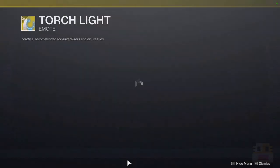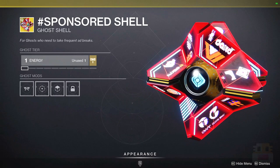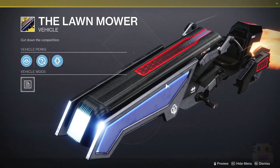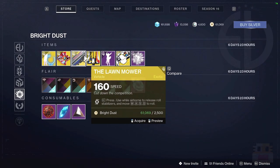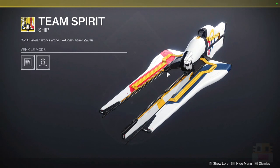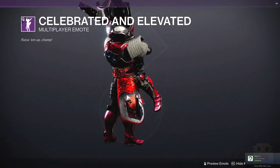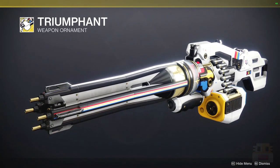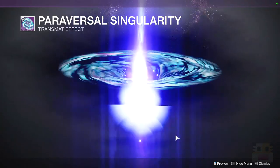In the other Bright Dust section: we have the Torchlight, where you literally hold a torch and light the light — part of the Guardian Games. We have the Sponsored Shell, actually sponsored by Datto, a fellow YouTube Destiny creator — a nice Ghost Shell. We have a Lawn Mower, which looks more like a Zamboni — it has that little crosshatch design, so you know it's one of the new ones. We have the Team Spirit, which is a ship, not a Sparrow. We have the Celebrated and Elevated multiplayer emote where one person gets lifted up. We have an ornament for the Air Apparent, which looks a bit different — it used to show the class that won. We also have a Ghost Projection, a Transmit Effect, and the Paracausal Singularity.